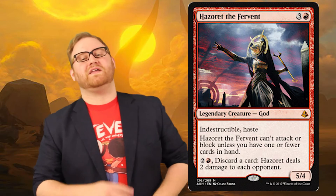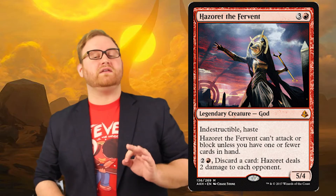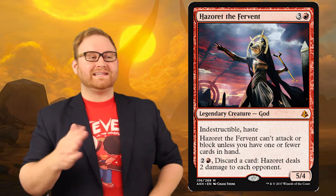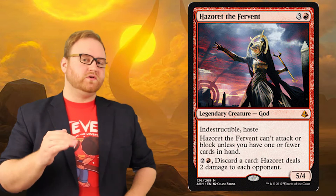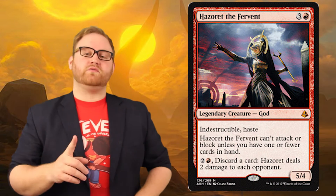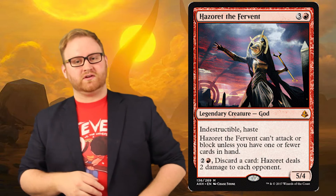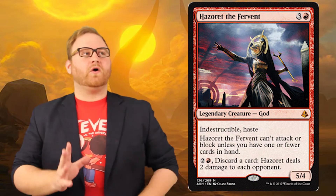So while we're on the topic, let's spoil the first one: the red god Hazoret the Fervent. It's a three colorless, one red mana, legendary creature god with indestructible and haste. Hazoret can't attack or block unless you have one or fewer cards in hand. Pay two colorless and one red mana, discard a card — Hazoret deals two damage to each opponent this turn. Oh, by the way, it's also a 5-4.